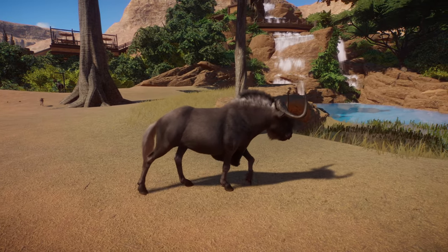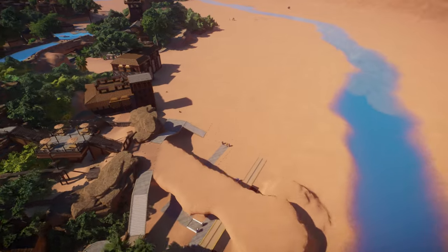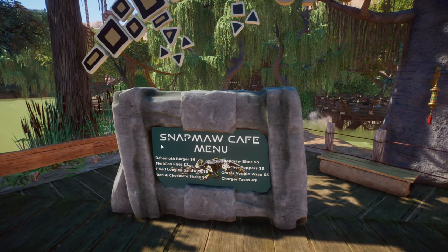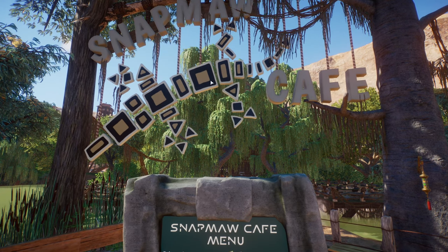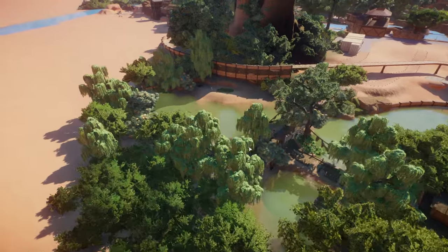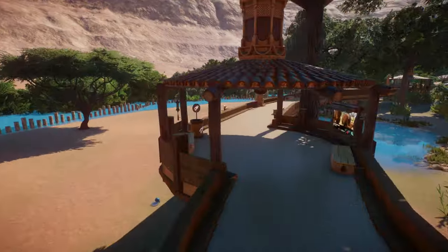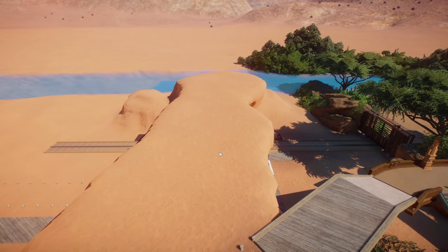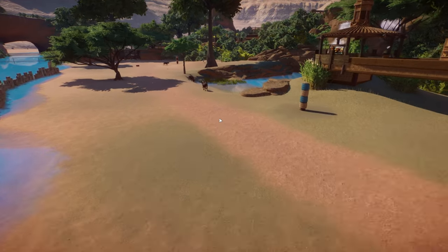That'll lend itself to signage and things like that. If you didn't see the last episode — which you definitely should — we did this little swampy area for the Snapmaws. I got this Horizon Zero Dawn font and made a little custom menu, and also made a Snapmaw kind of sign using the Australia pieces. This is the kind of stuff I want to start doing more of in this zoo. So if we do something like that with the signage over here, we could do like a little plaza or food court and name it something like Tall Neck's Food Court. That's just where my head was at as far as why I went with the wildebeest.